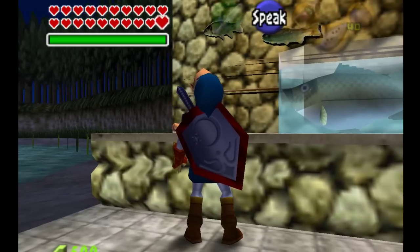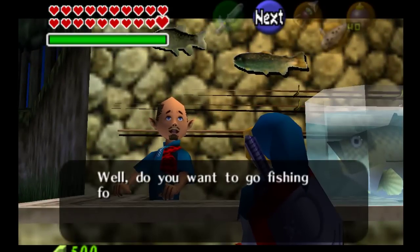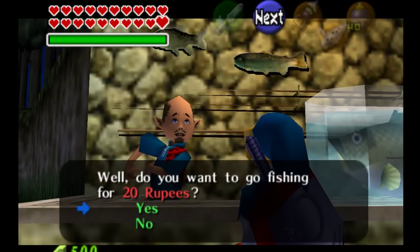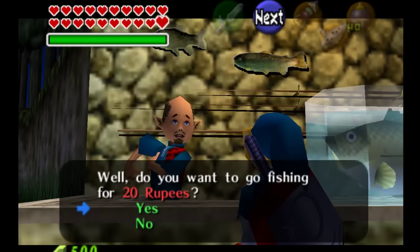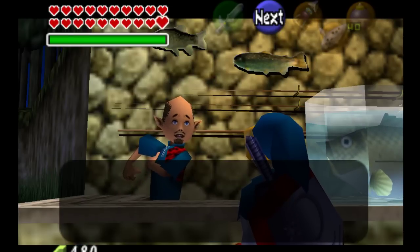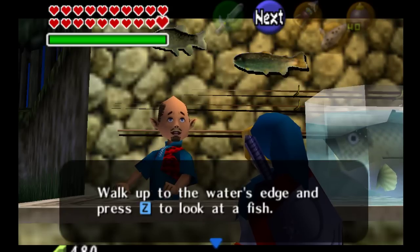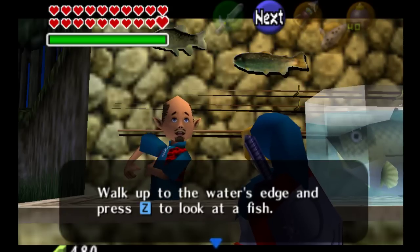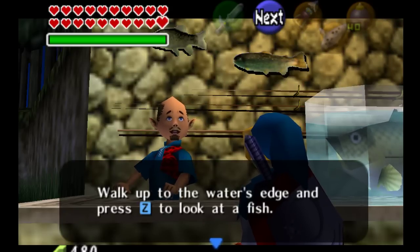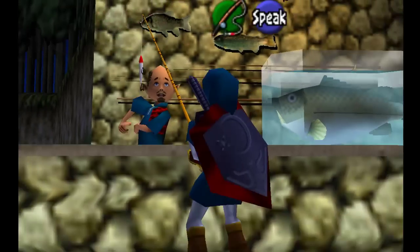The first time that you enter the fishing pond, you have a value that's set to zero. It records how many times you've paid to go fishing, and that value is shared between child and adult. In order for the Loach to spawn, you need to be on any third purchase — multiples of three when you enter the store. The number gets incremented every time you make a purchase.